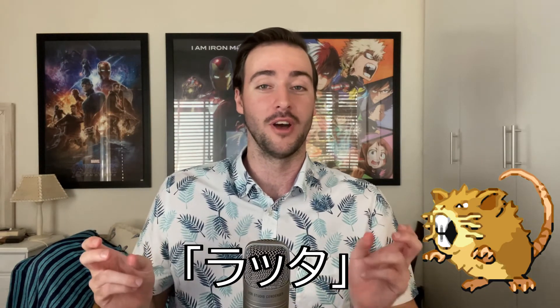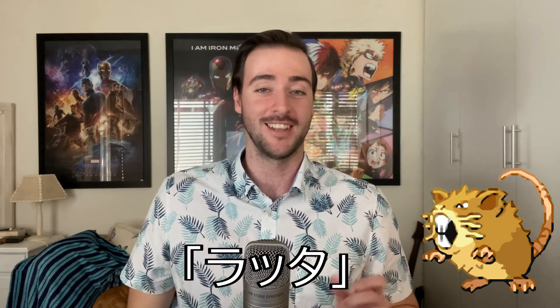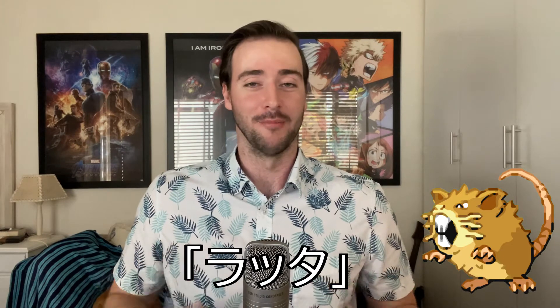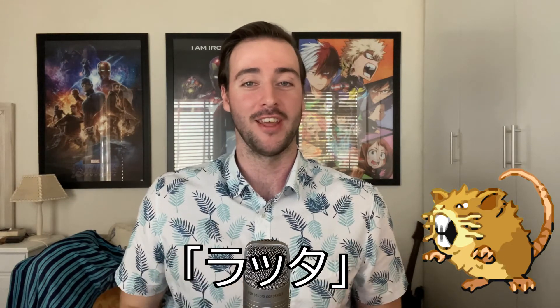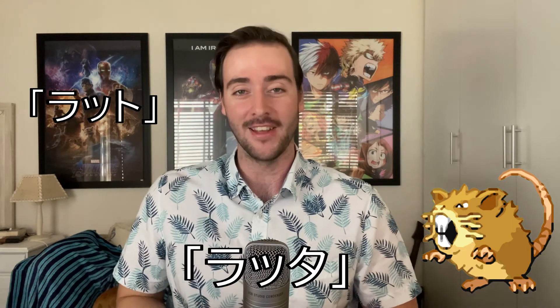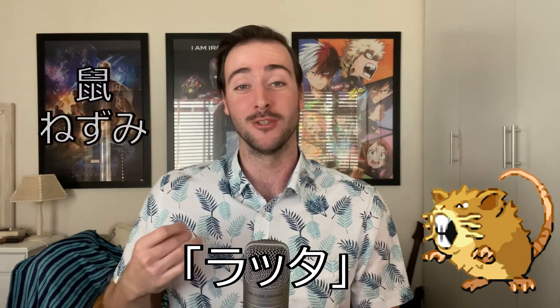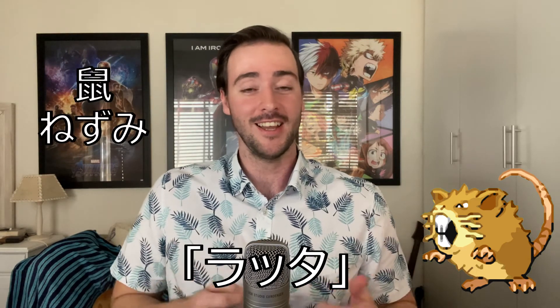Raticate's Japanese name is Ratta, so now we see why Rattata's name adds a 'ko' to Ratta — it is the child version of Raticate, which is Ratta. Ratta is fairly simple; it is likely a slight corruption of 'ratto,' and I think you can hear what that means — it is literally Japanese for rat. Japanese does have a native word for mouse or rat, which is 'nezumi,' but it appears that Ratta is coming from that 'ratto.'